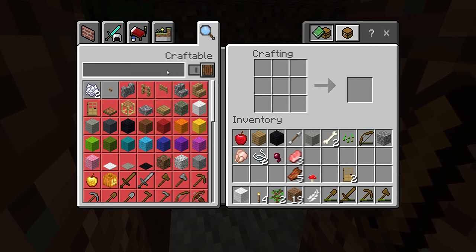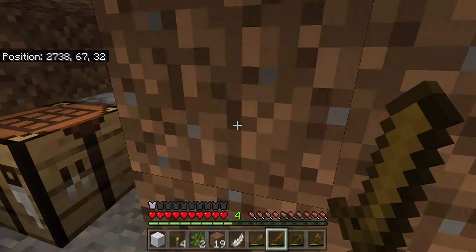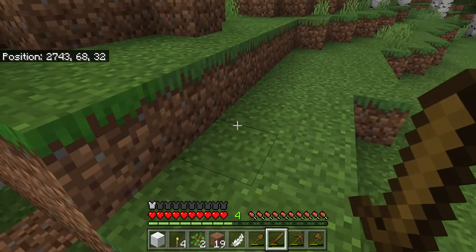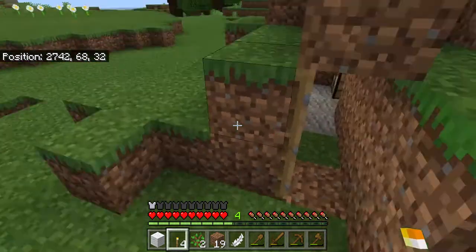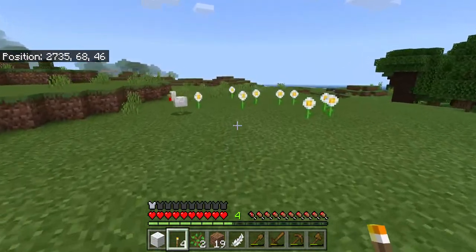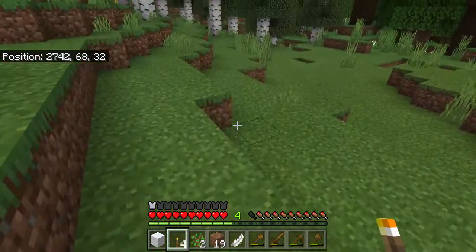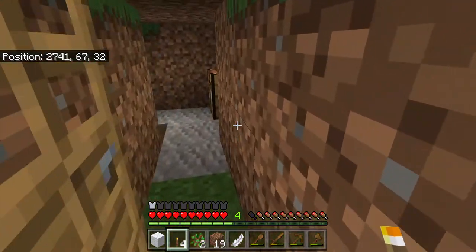So if you manage to get more than one seed, get more wood and craft a hoe. You use the hoe on some dirt, then put the seeds in the dirt, and place a torch next to it — then the seeds will grow into wheat. Once it looks fully grown, destroy the wheat to get it, and if you have three wheat you can craft it into bread.